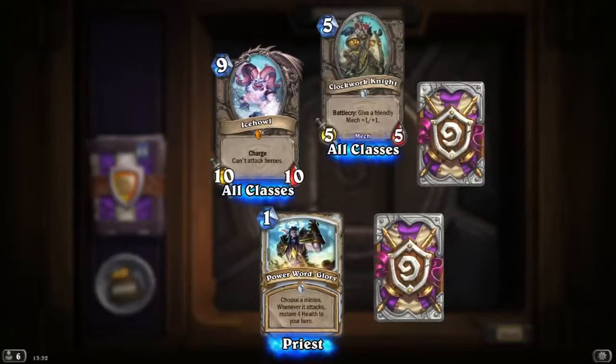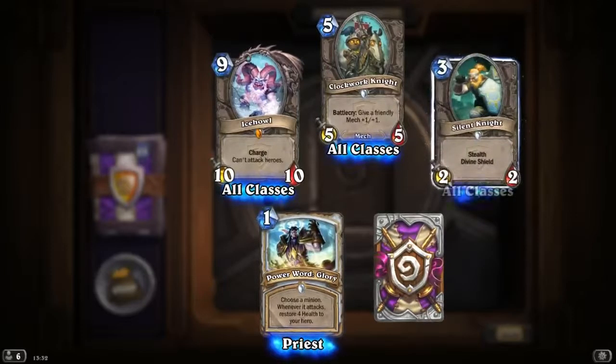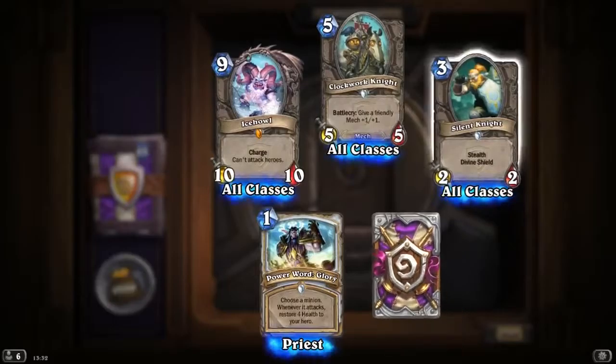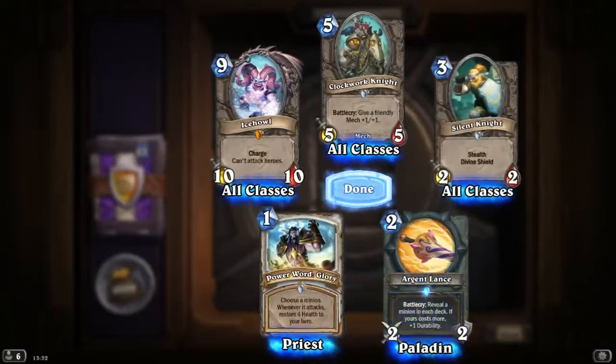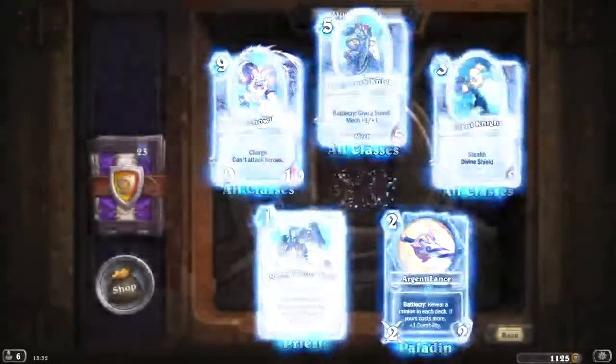Another Powerword Glory. Clockwork Knight, Battlecry: give a friendly mech plus 1/plus 1, 5 mana 5/5. Silent Knight: Stealth, Divine Shield, 3 mana 2/2 — Stealth and Divine Shield, looks quite nice. Argent Lance, Battlecry: reveal a minion in each deck; if yours costs more, add plus 1 durability.